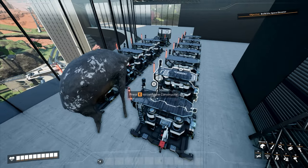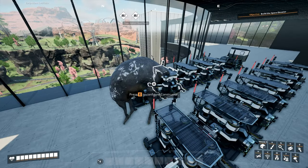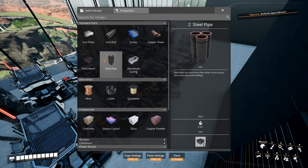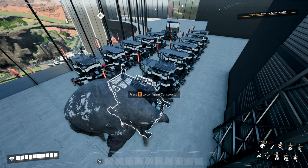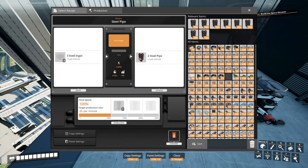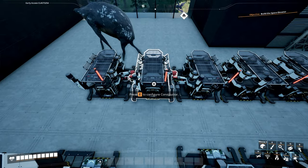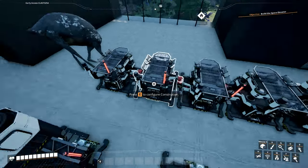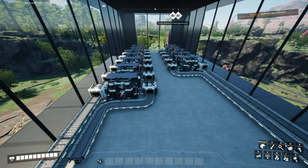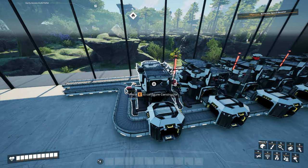For the constructors, I want to make 100 of the different steel products per minute — steel beams and steel pipes for now. To make 100 steel beams per minute we need 7 constructors, and we need 5 constructors to make 100 steel pipes per minute (that's 5 for 20 and the recipe is 15). For foundries, we need 10 foundries rounded up for the 7 steel beam constructors, and about 4 foundries for the 5 steel pipe constructors.